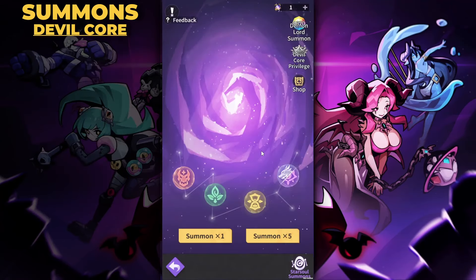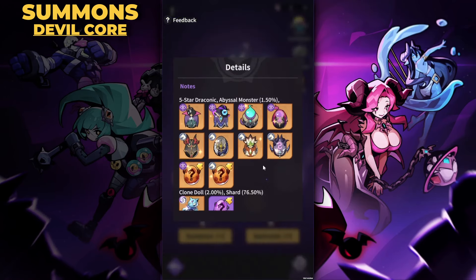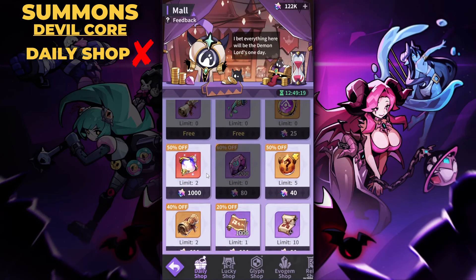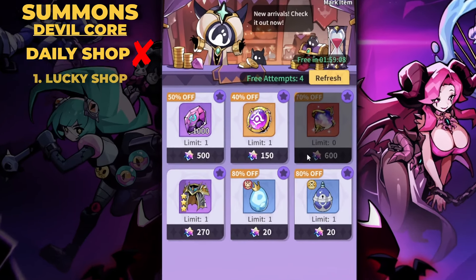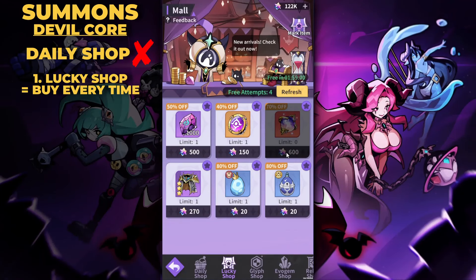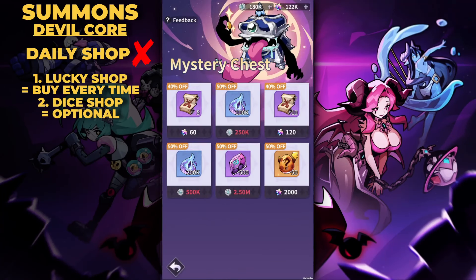Moving to devil core summons — these are the best summons in the game for me. You can target draconic and abyssal monsters, and you also have a chance for a hero or a chaotic clone doll, both very valuable. Skip the daily shop devil core at 1,000 gems — too expensive for most players. Instead, check the Lucky Shop where it can appear at a 70% discount for 600 gems — I buy this every single time I see it. It can also show up in the Void Exploration Mystery Chest for around 800 gems, still better than the daily shop.